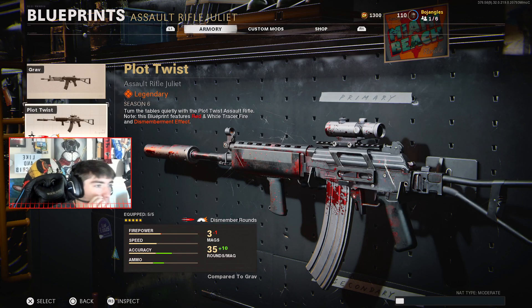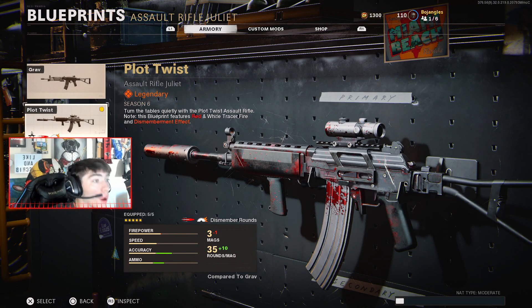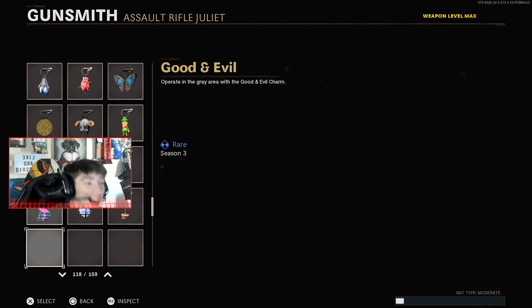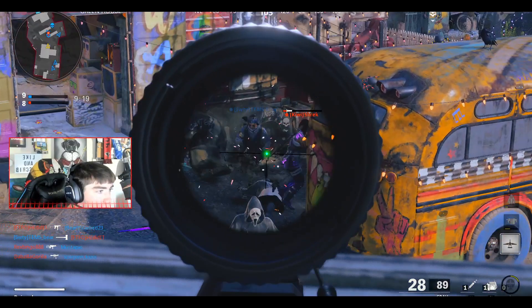Let's go ahead and equip the brand new gun. I'm excited because it's actually a grab. I think it has red tracers — red and white tracers — and obviously also a pretty cool death effect. It'll probably be like some blood or something like that. You know the drill, man. We're gonna hop in game, drop a nuke, get everything ready. Let's try out the new Nuketown Halloween.